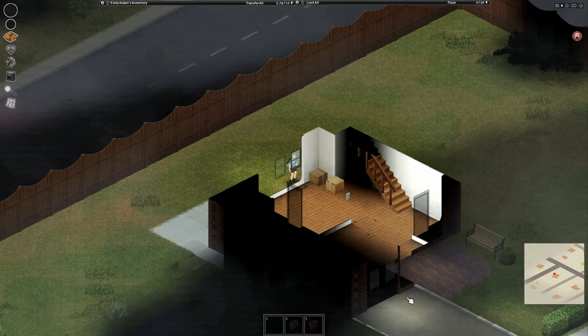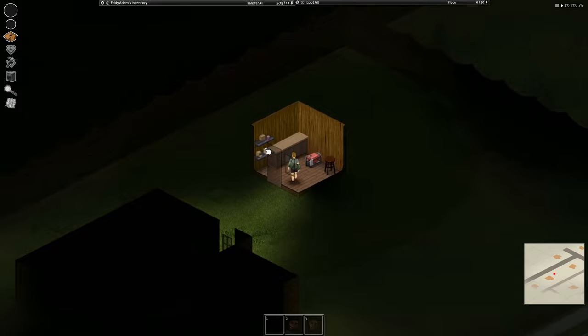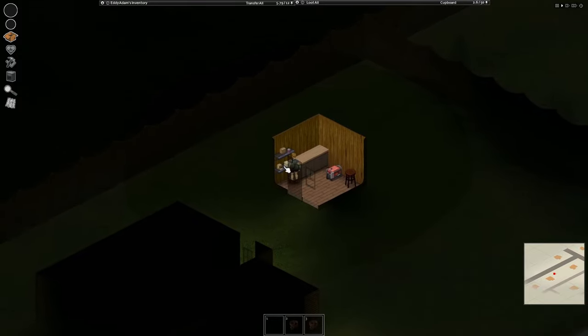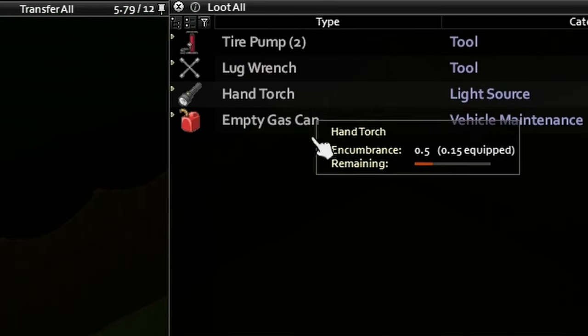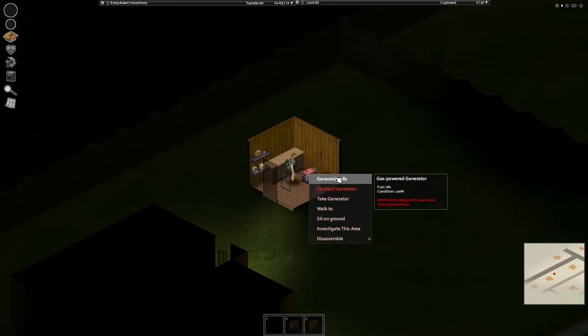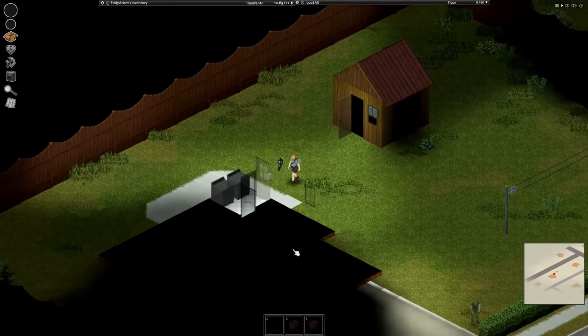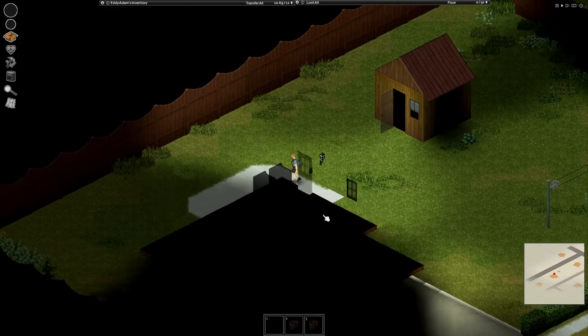On my search for a car I was looting house after house, going street by street. I eventually stumbled upon a neat little shed which happened to contain a gas can — this is going to be integral to getting a car running when we eventually find one. I also played around with a generator; I didn't actually realize these were in the game so I had a little muck around, realized I wouldn't be able to carry it and had no use for it.